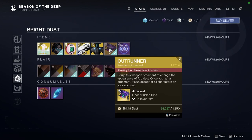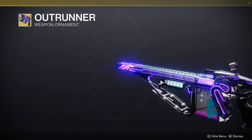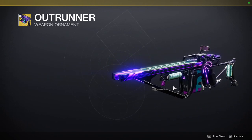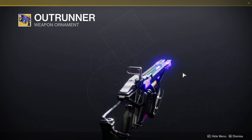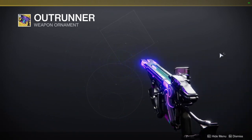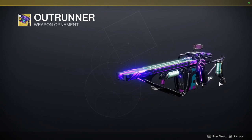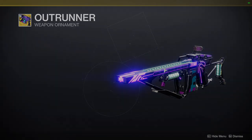For the bottom stuff we have Outrunner, which I got obviously. Definitely pick this up — it looks super cool. That being said, it is a shader difference, and I don't mean this disrespectfully. The neon does look really cool. But I would have preferred if the geometry had changed a little bit. When I say shader change, it literally means it's just the same model but with different shading. That's really it.